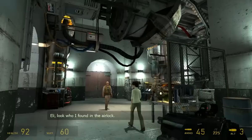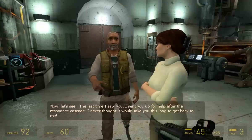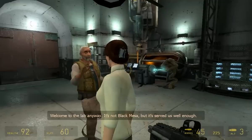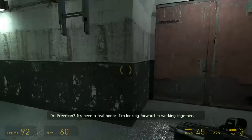Eli, look who I found in the airlock — Gordon Freeman! Let me get a look at you, man. My god, you haven't changed one iota. How do you do it? The last time I saw you I sent you up for help after the resonance cascade — I never thought it would take you this long to get back to me. Welcome to the lab anyway. It's not Black Mesa, but it's served us well enough. It's going to be a lot more like Black Mesa with Gordon here to help. MIT graduates are few and far between these days. We'll get you out of that hazard suit and back into your lab coat where you belong. Dr. Freeman, it's been a real honor — I'm looking forward to working together.